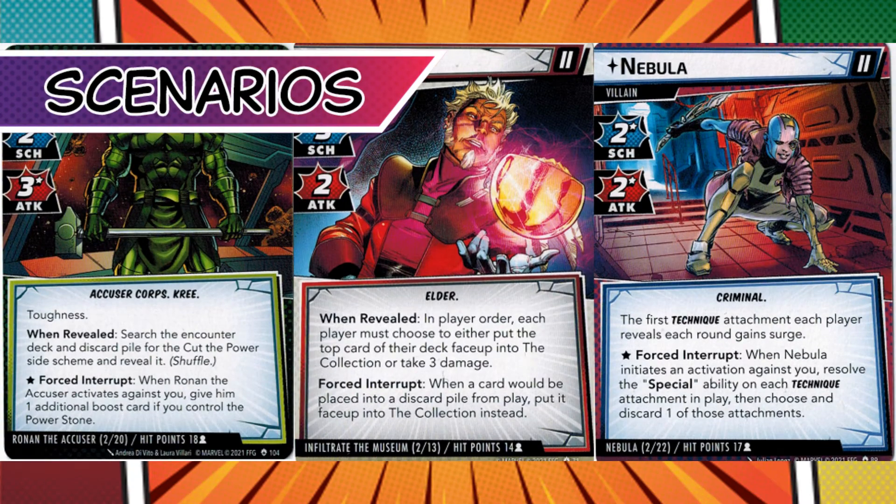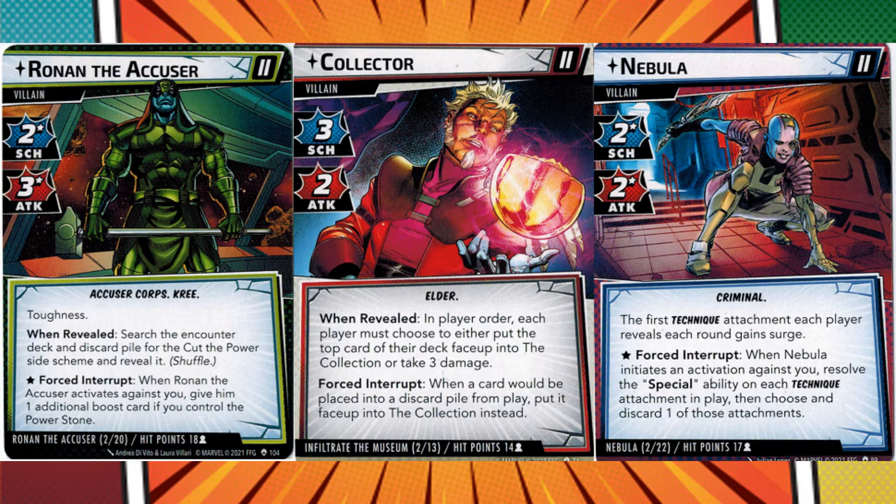Galaxy's Most Wanted features five scenarios, most of which are unique and can fundamentally change how you think about the game. All of them are a stronger challenge than other scenarios, even on standard. Standard is just a catch-all term for the easier mode than expert, but that varies wildly depending on the scenario, hero, and modular set used. Rhino is significantly easier than Ultron in the core set, and it's just the nature of the beast.